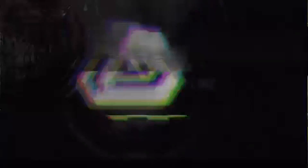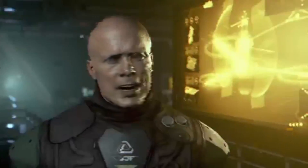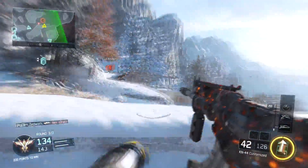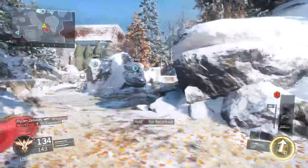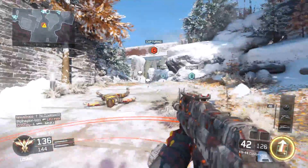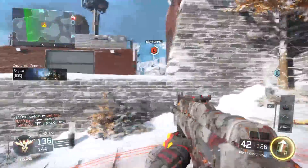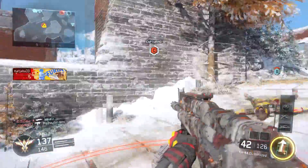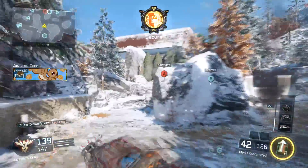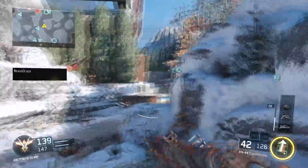Throughout the clip we can see a white skeleton with a helmet on — it's really strange. I'm looking at it right now and can't really work out what it is. The helmet reminds me of an old-fashioned World War II helmet. This skeleton could mean something to do with zombies, like we had in Black Ops 3 with all the zombies at the end.